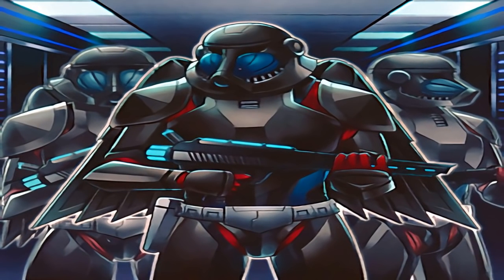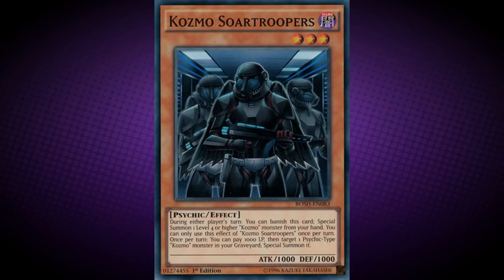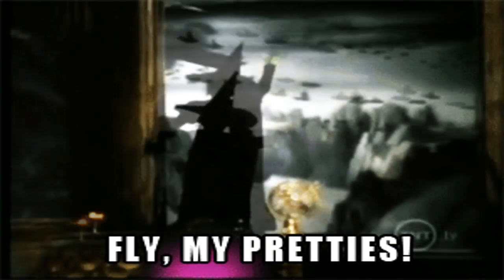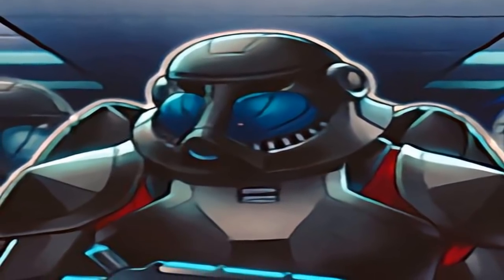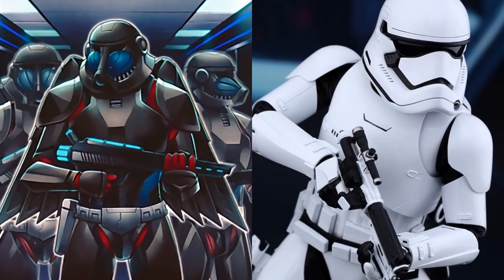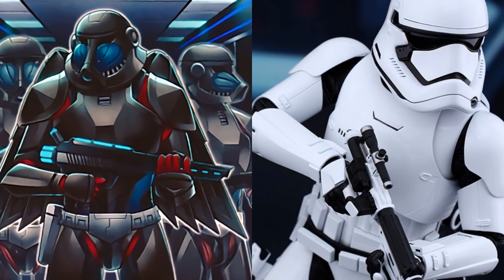Cosmo Saw Troopers are based on the Winged Monkeys from The Wizard of Oz, whom the Wicked Witch of the West sends out to hunt Dorothy. This is most noticeable by the name 'Saw' and the wings on the monsters' backs. Their face masks also have a monkey-esque appearance. The Star Wars reference is obviously to the Stormtroopers, with their full body armor, face masks, blasters, and the Star Wars-esque background.